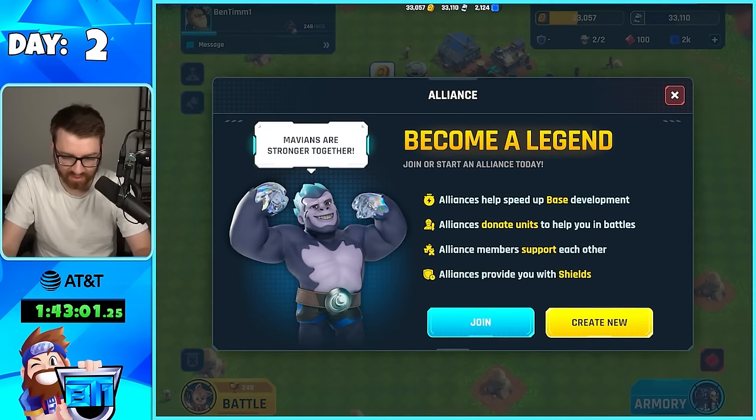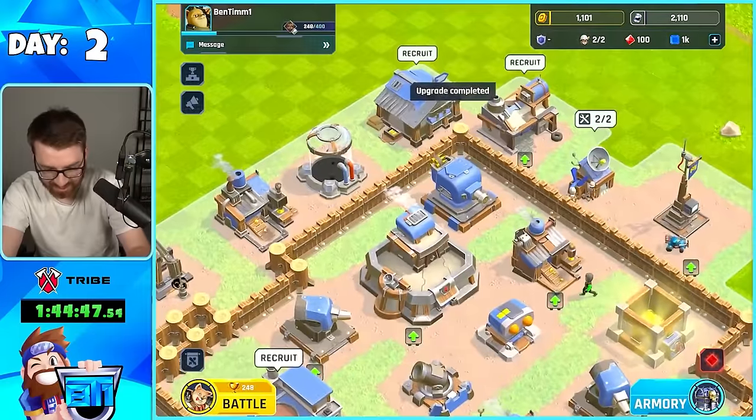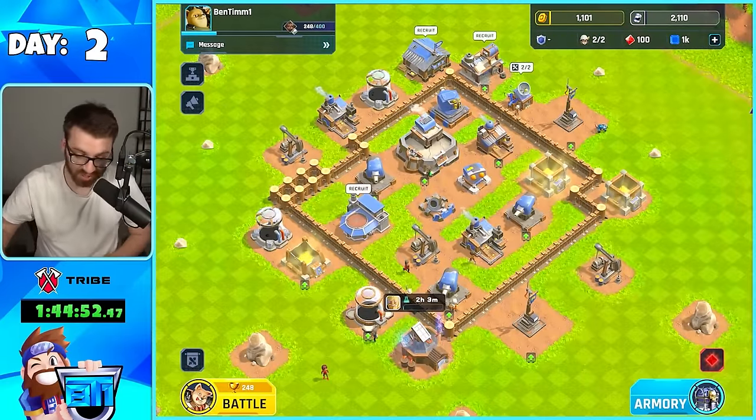We're at over 200 trophies now. I think we'll save up to get our alliance tomorrow. But we have a decent amount of oil. The thing looks amazing, dude. So we'll check back in tomorrow.